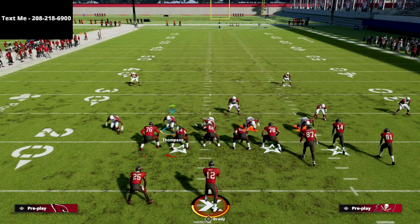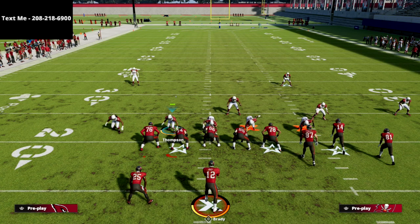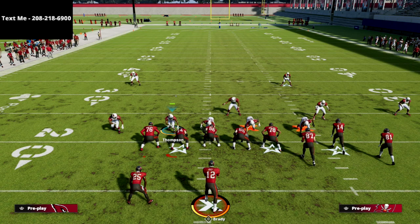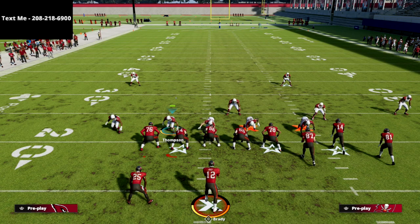That's how you get A-gap pressure. If you want to learn how we handle it when our opponent starts to block tight ends or running backs — how we can guarantee pressure against max protect only sending five people — the full defensive guide is in the description. Just click that link; it's on sale for 15 bucks, a one-time purchase, and we'll continue to update this defense throughout the rest of the Madden 22 season. This is one of the best chances you have at having a very good every-single-down defense that can stop pretty much anything. Thanks for watching!